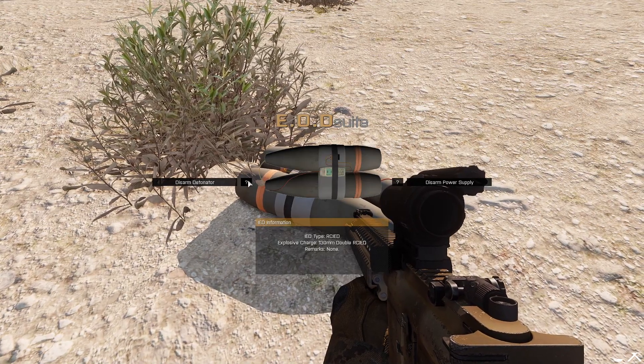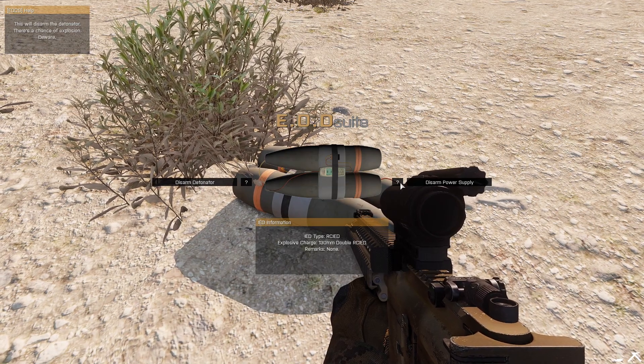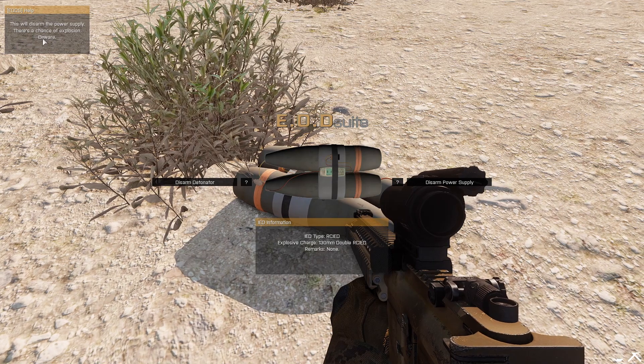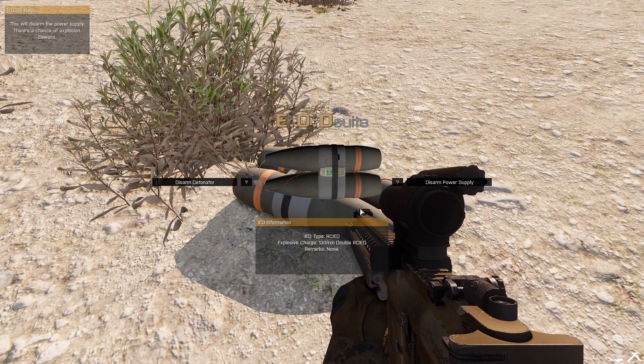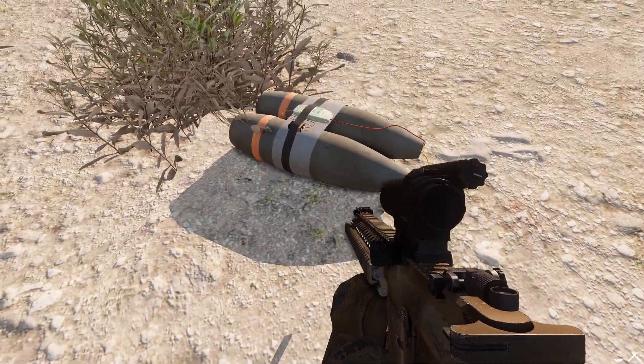Here we see two options: we can diffuse the detonator, but there is a chance that it might explode, or we can use the power supply, and there is also a chance it might explode. We just need to click the correct one and not mess up. So we go for the power supply and let's hope it works.